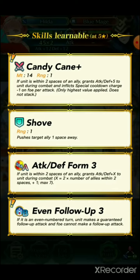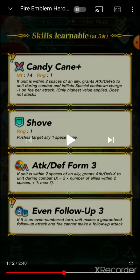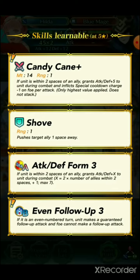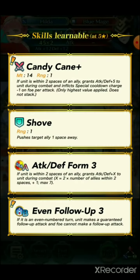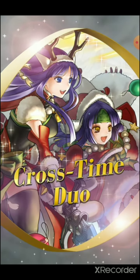The cane weapon — its effect seems to grant Attack and Defense plus five to allies. It also prevents the enemy's special from charging — there's a guard-like effect of minus one to special cooldown. I always get confused by the terminology since sometimes minus one means it accelerates and sometimes it's a guard. She also has Shove and Attack Defense Form — I think Attack Defense Form is going to be our four-star skill. That's a really good surprise.